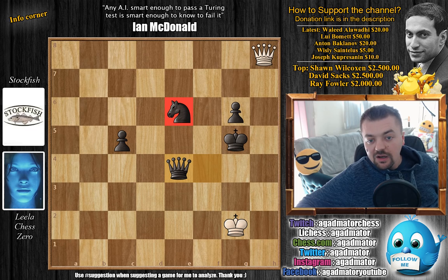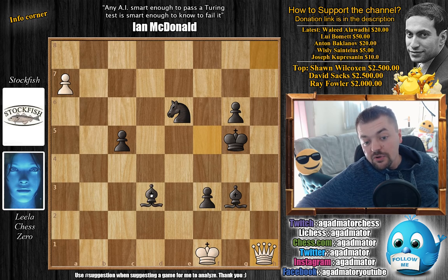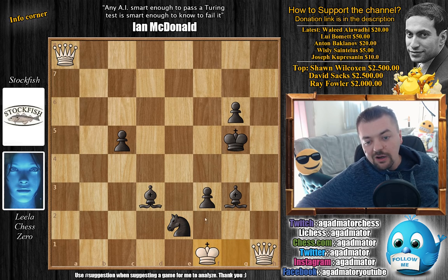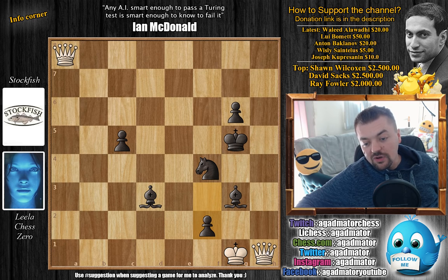So after Bishop to f5, we have Queen to h1 by Leela, but it doesn't help. Bishop to d3 check by Stockfish, King to g1, and now Knight d4. Again, if you bring a Queen into the game, you get this beautiful checkmate: Knight e2 check, King f1, and now comes Knight f4. Discovered check from the Bishop on d3, also the Bishop is covering e1. You would have to move back, and now f2 is checkmate. And look at this — White has two Queens, and Black has just outplayed White with two Bishops, the Knight, and the Pawn, and delivered checkmate. I might even use this as a thumbnail.